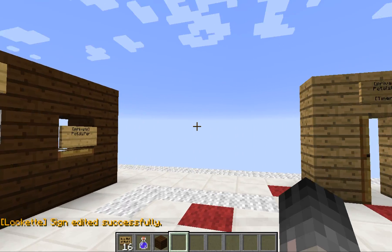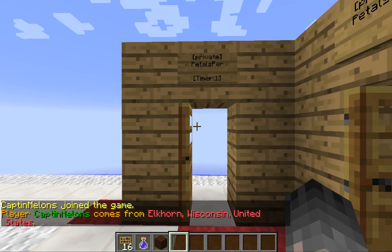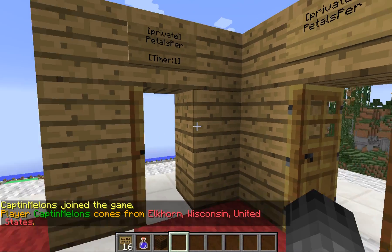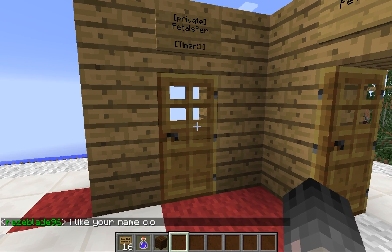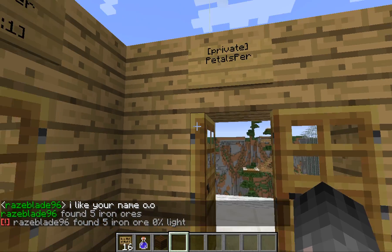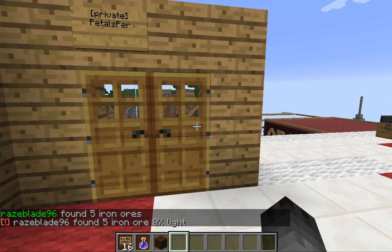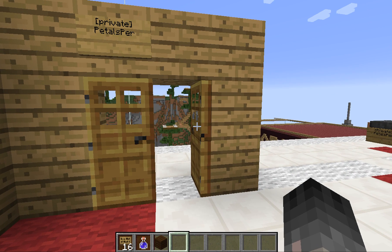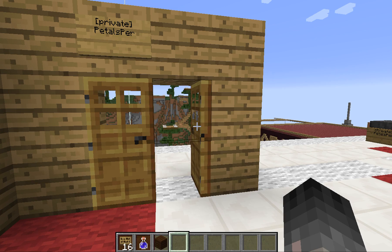With timers you do run into some issues sometimes, usually caused by lag. One problem is that the door will not stay shut. What you're going to do is look at the door, type slash locket fix, and hit enter — the door will shut and the timer is fixed. With double doors you often run into this issue too — even without a timer, it can just keep switching the doors back and forth. Do the same thing: look at the door and type slash locket fix.